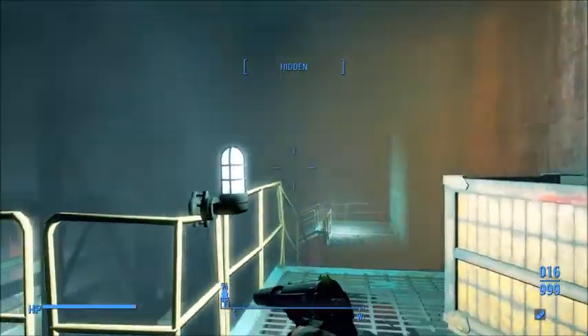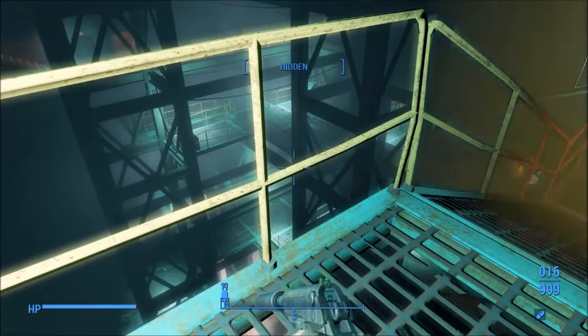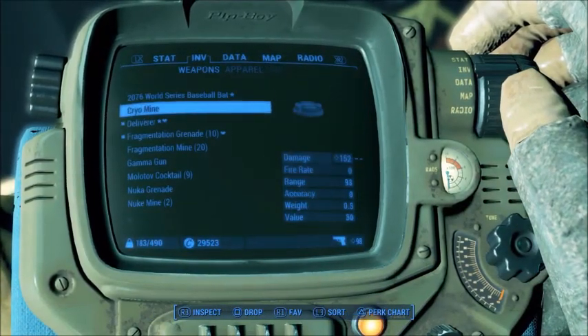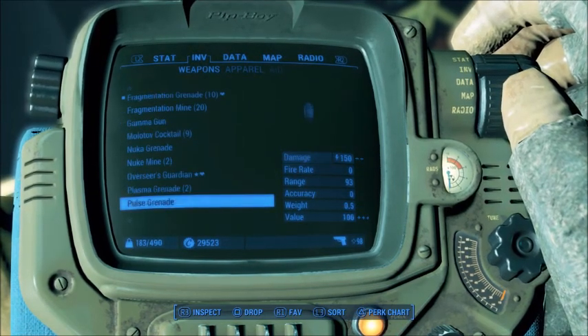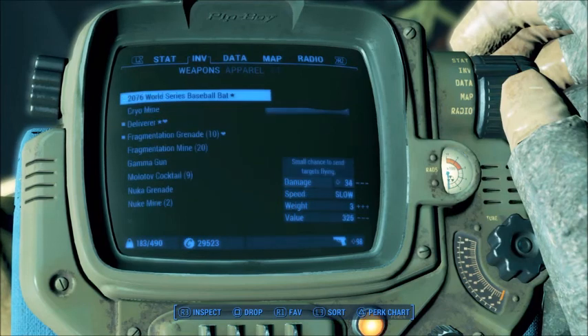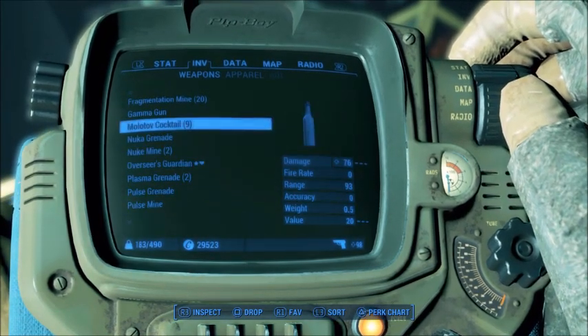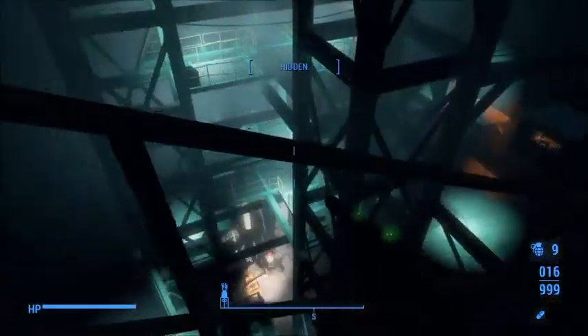That's an empty hole — I think we can come out of there at the end. I believe there are ghouls here. Let's switch over to Molotov. Do we not have any Molotovs? Oh, yes I do — I have nine. Let's see what we can see.